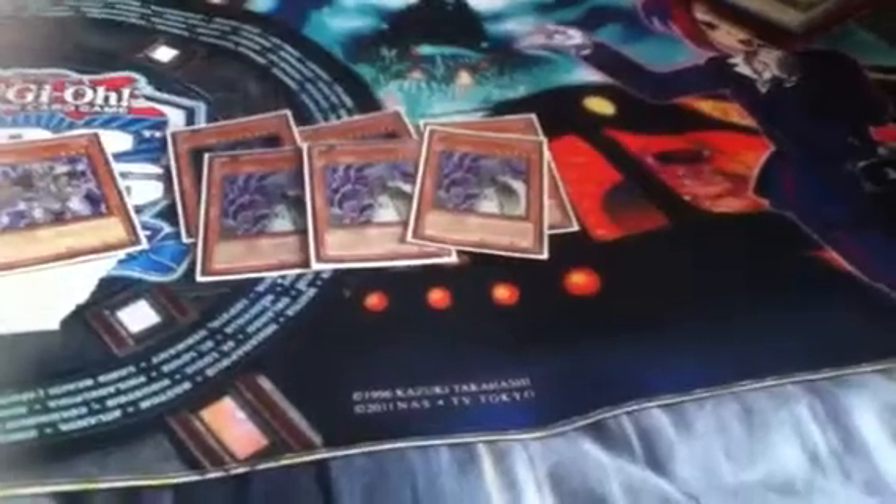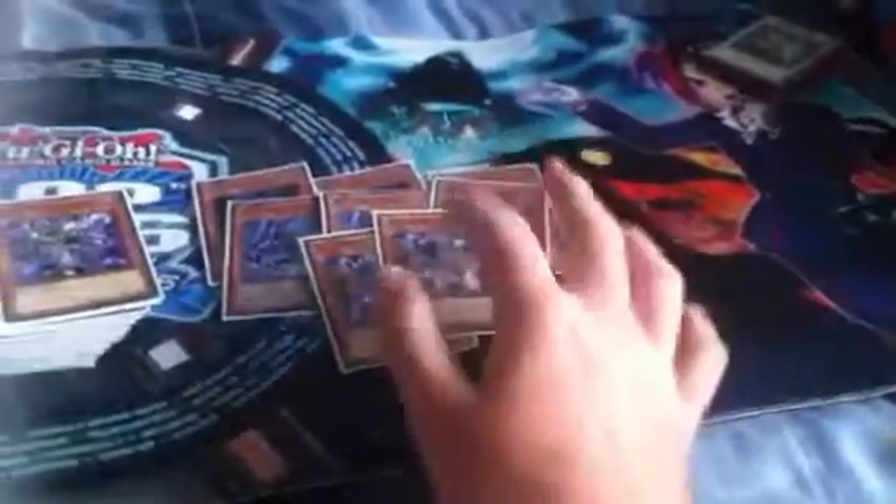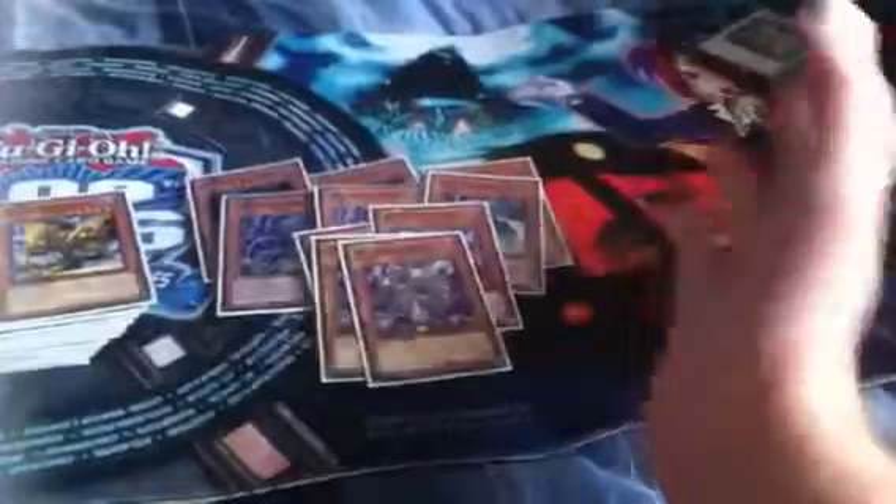You run three Grapha — he's the main guy and has the best attack. You have three Snow — when you discard him you get a Dark World card added to your hand. Two Broww, I only have two and I need one more. Two Beige — he's pretty good because when you discard him he just bounces back from the grave. And also two Gold and two Silver. That's it for the Dark World monsters.